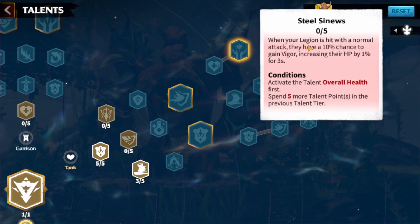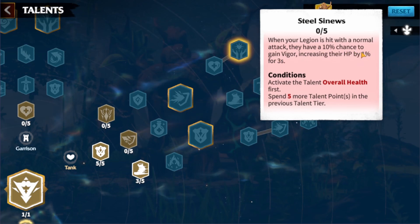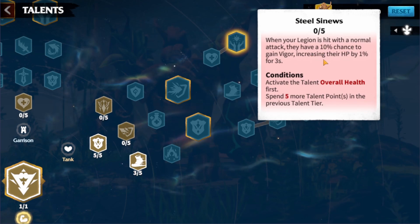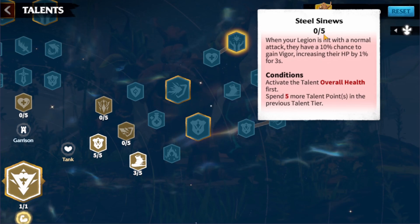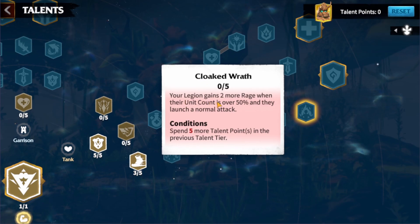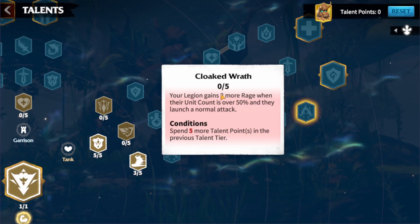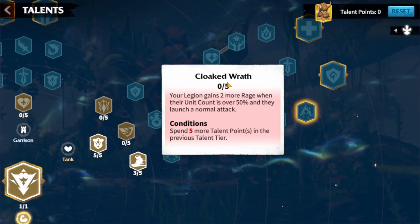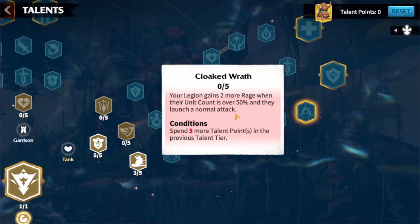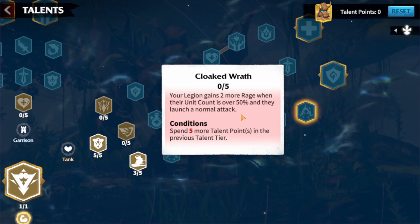Next I'll go with legion HP, then the talent where when your legion is hit with a normal attack they have a 10% chance to gain Vigor, increasing their HP by 1% for three seconds. Leveled up five times that's about 5% HP increase. Then I'll take the talent that gives your legion 2 more rage when unit count is over 50 and they launch a normal attack — leveled up five times that could be 10 rage. More rage means this hero can fire up his healing spells more, keeping your troop count from dropping fast.